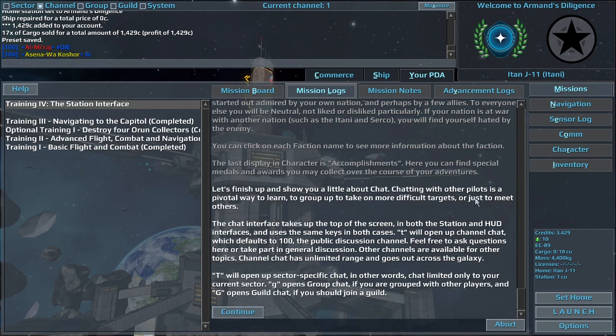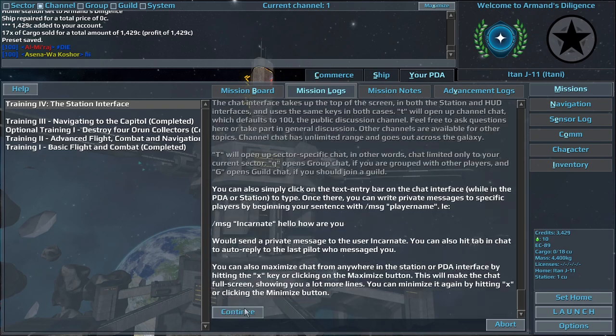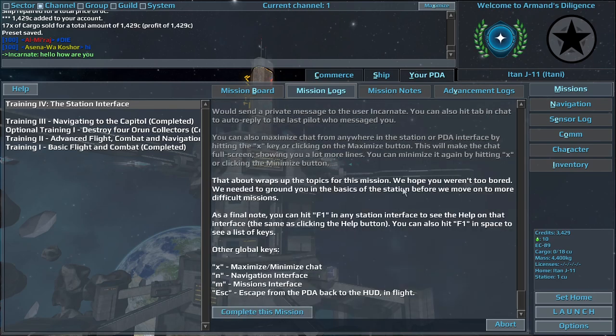Let's finish up and show you a little about chat. Chatting with other pilots is a pivotal way to learn, to group up to take on more difficult targets, or just to meet others. The chat interface takes up the top of the screen in both the station and HUD interfaces. You can click on the text entry bar on the chat interface while in the PDA or station to type. You can write private messages to specific players by beginning your sentence with slash message player name — for example, slash message incarnate hello how are you — would send a private message to the user incarnate. That about wraps up the topics for this mission. We needed to ground you in the basics of the station before we move on to more difficult missions. You can hit F1 in any station.